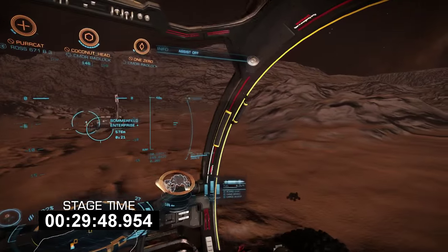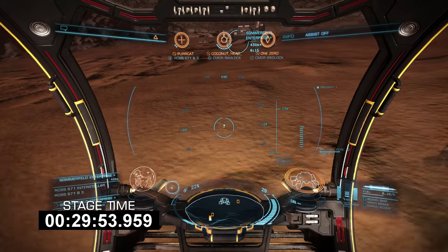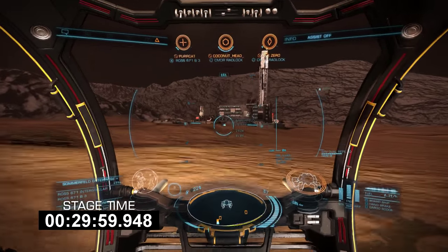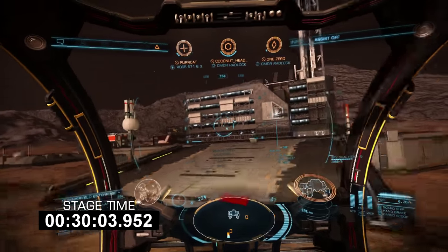Having 10% hull remaining, I decided to back a little bit off the throttle to ensure this run didn't end with me redecorating the walls of Summerfeld Enterprise. With a little more planning on the route, I could probably come in from the side and skim the Trespass Zone to finish, avoiding the collision damage.